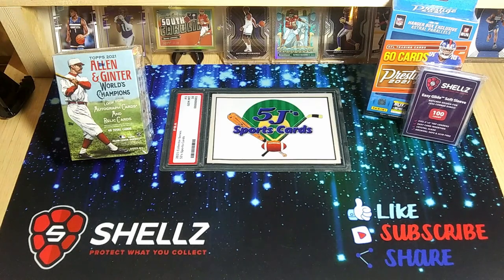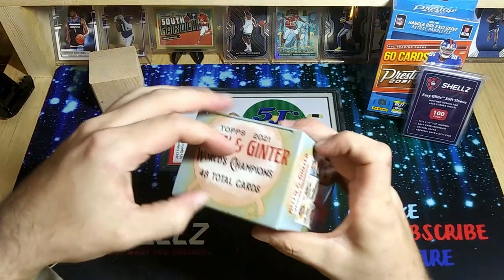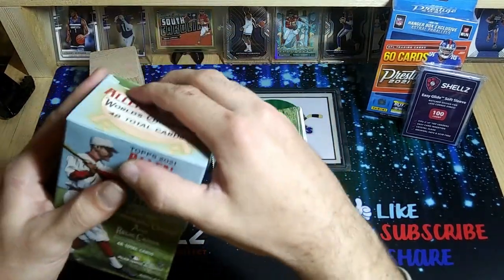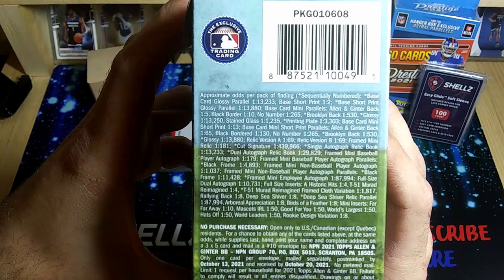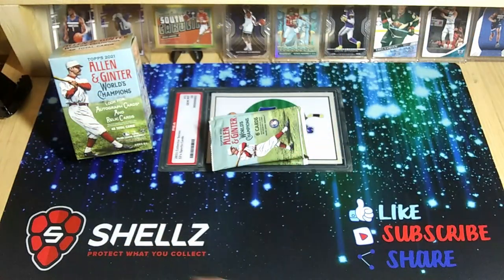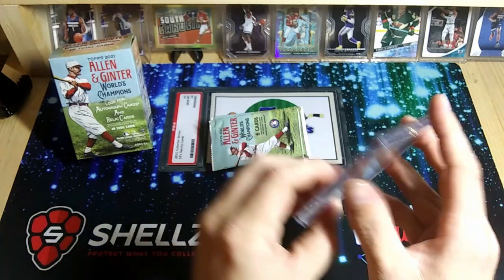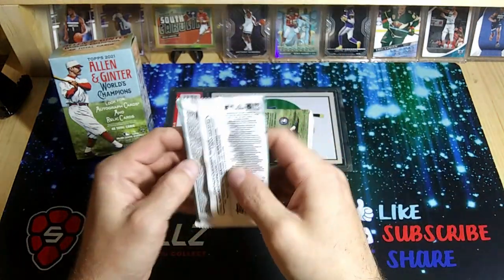I've opened a couple of these — if you want to get some, it's still available at Target. The box has 48 cards total; you can look for autograph cards and relic cards. You get an extra pack, and those are your odds. I have pulled an autograph out of one of these before — it was one of the bordered rookie autographs. I really like those mini cards, so hopefully we can get another one of those, or even a relic would be fun.